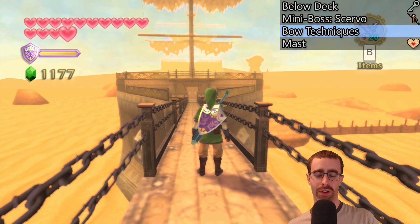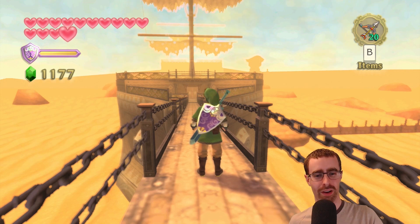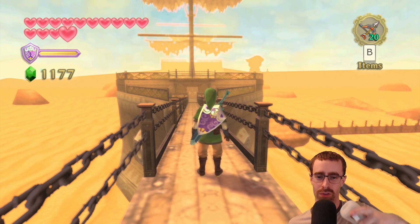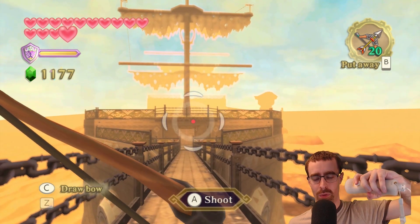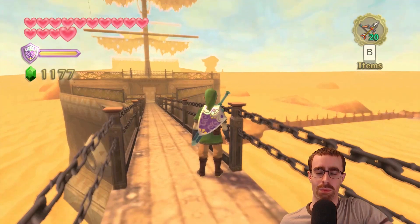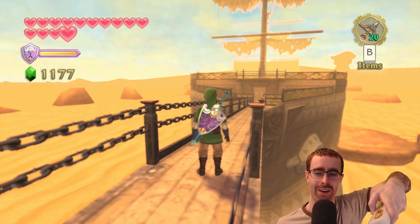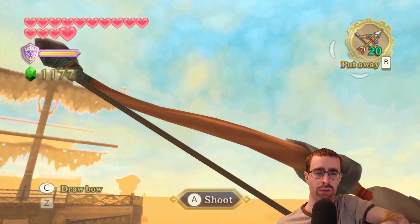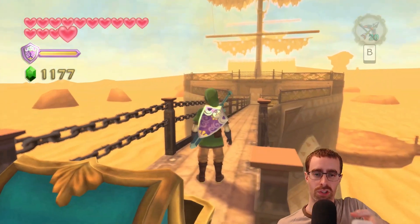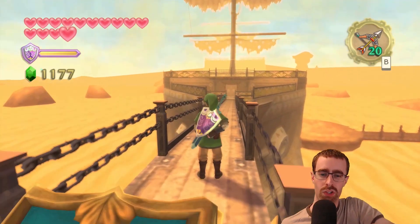Alright, bow tutorial time. I wanted to show this because it's difficult to explain — it's easier to show, so I turned on my webcam. How you use this is like any B button item: you press B and it'll start using it. Whatever direction you're pointing when you start, that automatically calibrates as your center point. But if things are off, press down on the D-pad to recenter it. That's really important — if you're holding the controller in a non-standard position when you press B, the aim will be way off until you recenter.